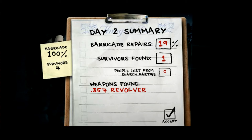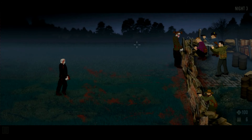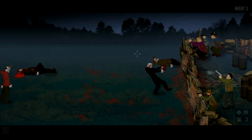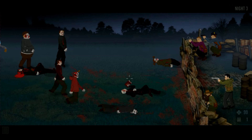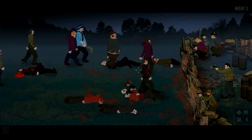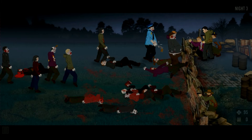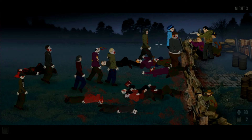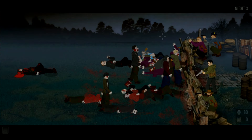We have four survivors and found a new weapon — a .357 revolver, which is really good to start with. The gun I really want though is the sawed-off shotgun. You have to reload every two shots but it has a really good spread. I like to switch to the faster weapon when needed. Having the revolver and this many survivors this early is a great setup.